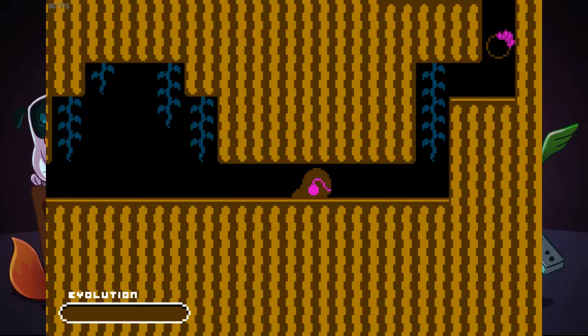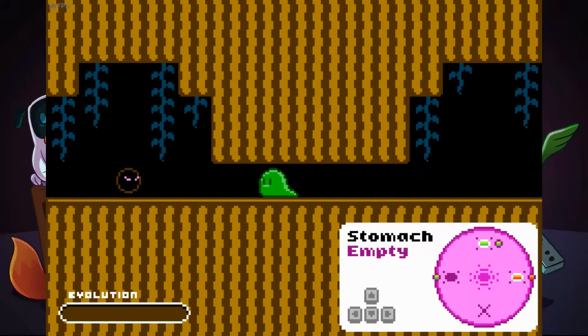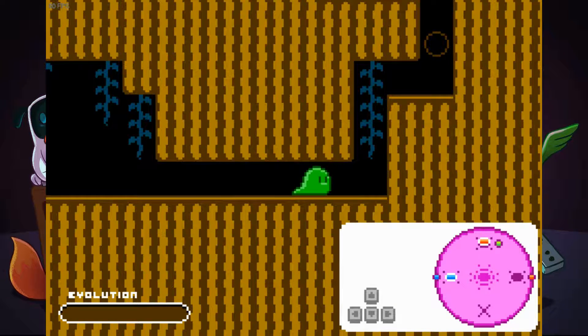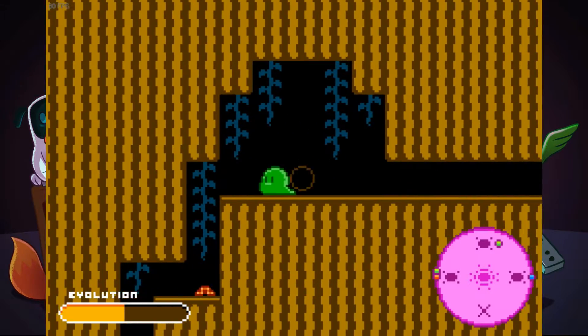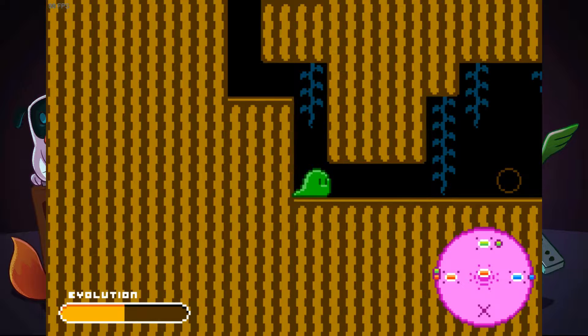We apparently eat things, and this gives us abilities. So it's all about eating things and collecting things. We have evolution power - we'll go with the top one, just need one more green. And we've evolved. We can now jump.